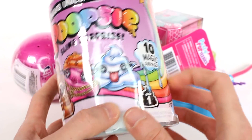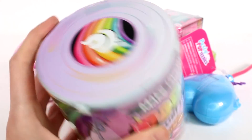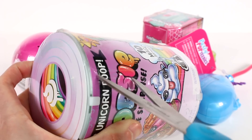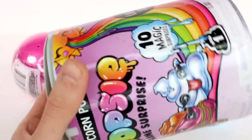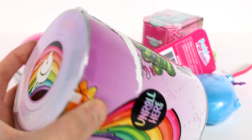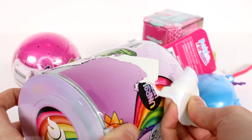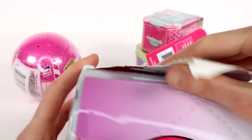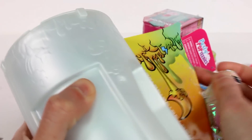Let's start with the Poopsie Slime Surprise because that will take a little while for the slime to set. Oh, that tear strip did not work. Alright, let's try that again. This is the Poopsie Wave 2 — super exciting. Hope I find the chicken. Let's start unrolling here. First one we have is Unicorn Food, then we have Unicorn Magic, and the Secret Scent, and the Magic Spoon.